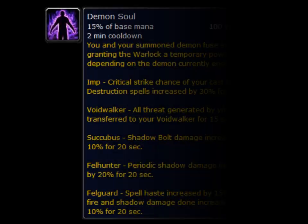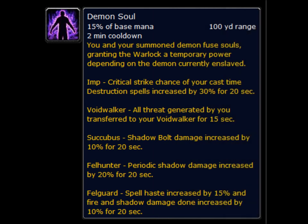Now lastly, there's Demon Soul. You should be using this whenever it's off cooldown, or you should be timing it with either a Trinket proc or some other kind of proc, or using it alongside an unused Trinket. This way you get a much better benefit out of it than just using it normally.